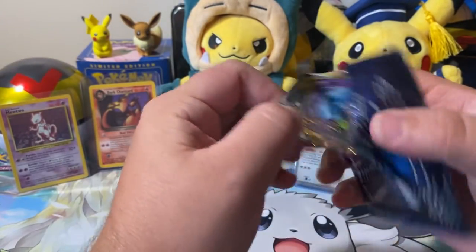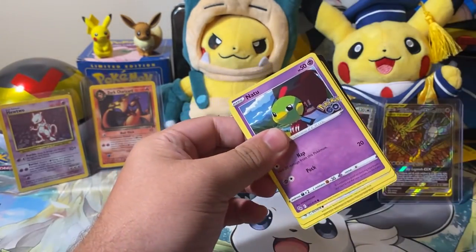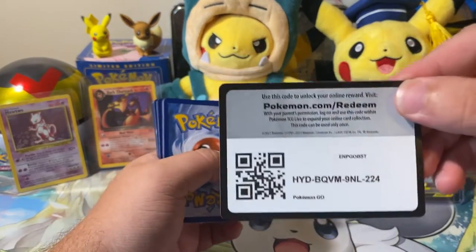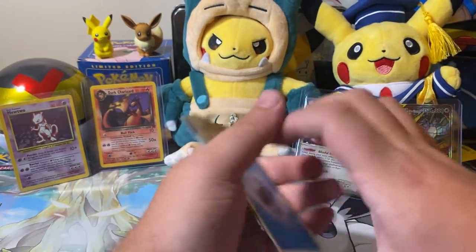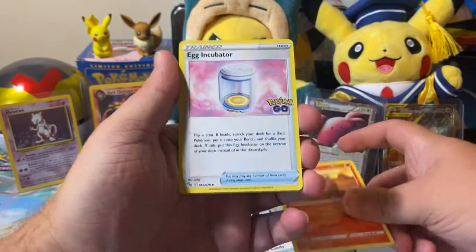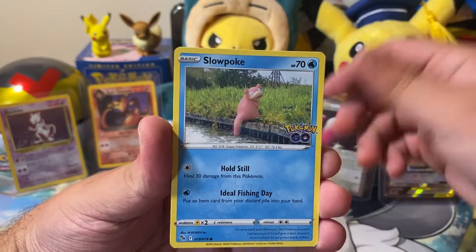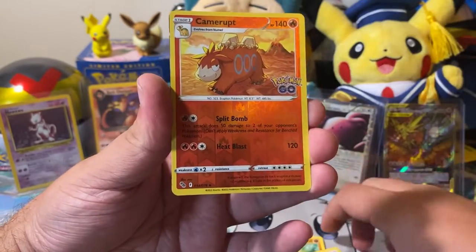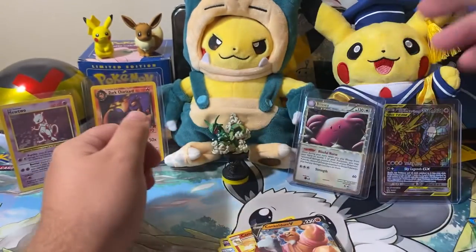Alright, pack number two. If you don't get a Radiant Charizard, I'm gonna rip this pack up after the video — maybe on cam, who knows. Water Energy, Rare Candy, Camerupt, Egg Incubator, Ambipom, Slowpoke, Larvitar, Camerupt. Conkeldurr V — nice.